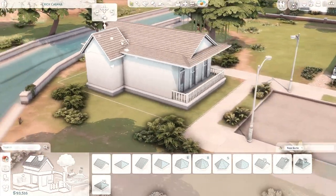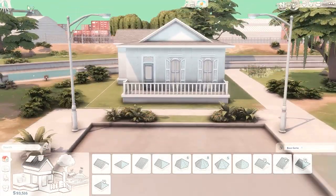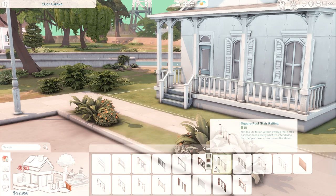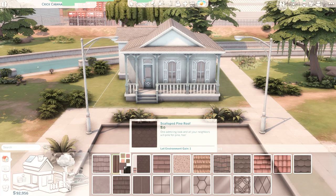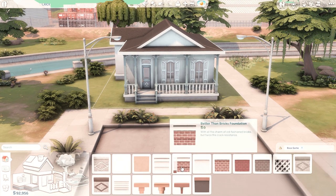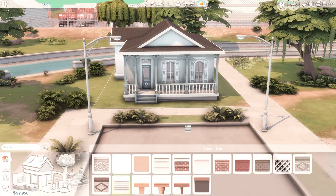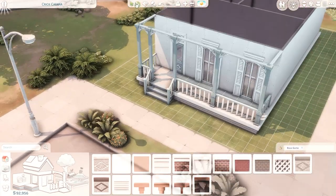This particular house is base game only, so you are able to install it if you don't have any of the other packs, which I thought would be kind of nice. Oftentimes I feel like a lot of people like to use different packs, including myself. I posted another starter home that used all of the different packs, and honestly I feel like that actually makes it a little bit easier because there's a lot of items in the other packs that are a little bit lower in price. Whereas if you're using base game only, it gets a little tricky.